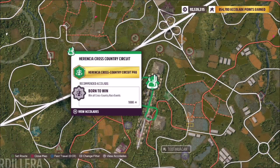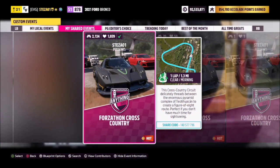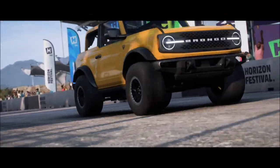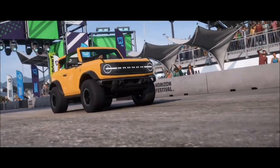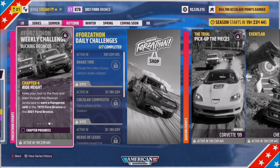The next challenge wants you to win a cross country event. I recommend heading over to the Herencia cross country circuit. I have a blueprint called Forzathon Cross Country — the share code is on screen. It's one lap with no AI drivers, so you're guaranteed a win, and it takes less than a minute. As you can see, literally 56 seconds — challenge complete.